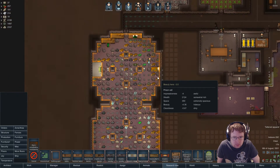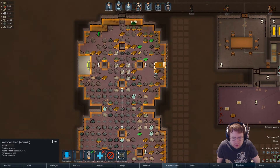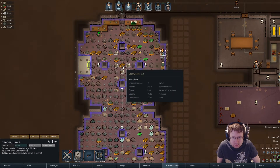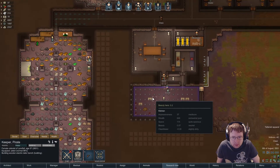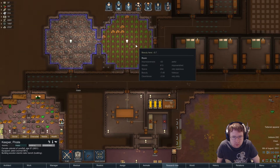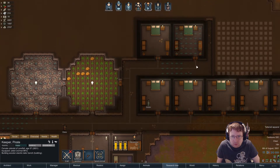What's this room? The game says prison cell — I don't think it is. Let's uninstall this. That's a workshop. That's the kitchen, that's the dining room, and these are bedrooms.